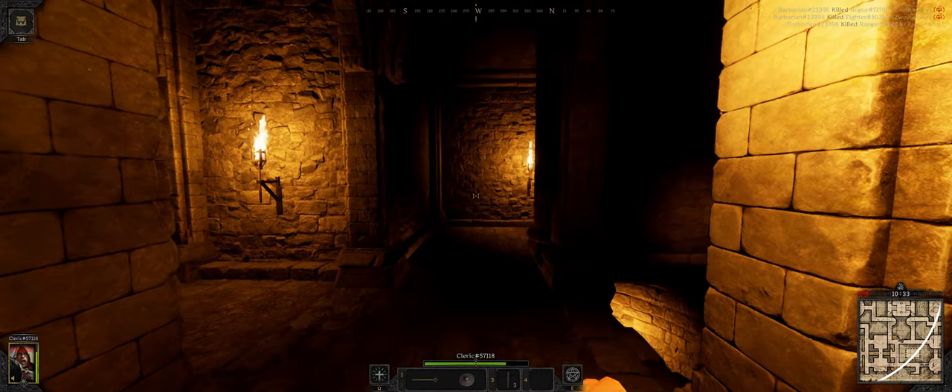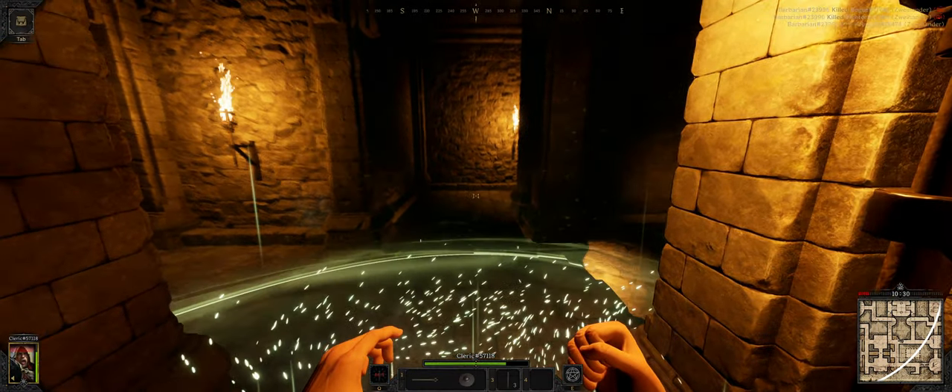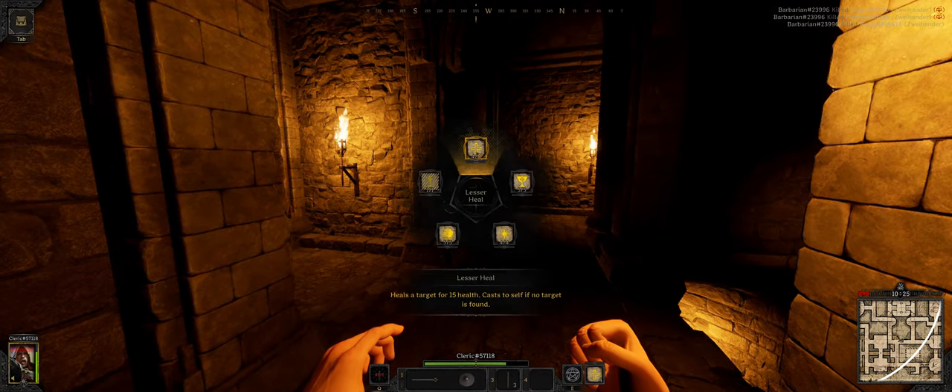On the bottom right you see the map and that circle that gets smaller and smaller. You need to find the blue portal, or you can find the red portal and go deeper into the dungeon.